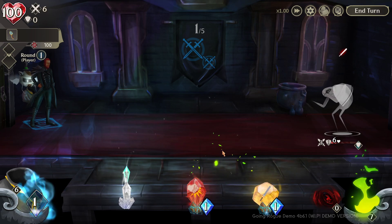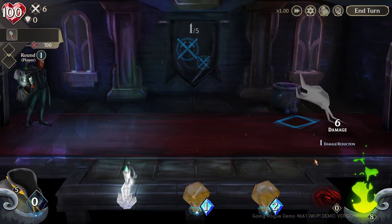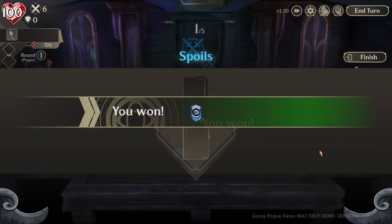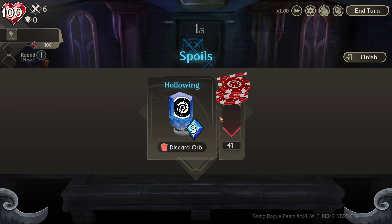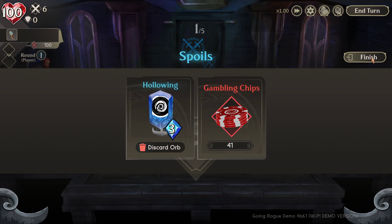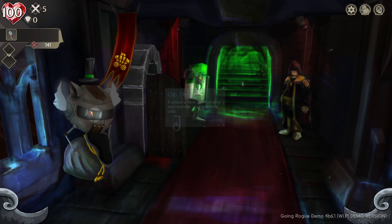I right-click to burn an orb for more mana, then attack again - and you're almost done. There we go. Now that they're down, I can use my captured gemstone to capture them - and now they're mine. We've captured the Hollowing. It adds this gem that costs three, adds 30 armor to a target, gives the Tank status, and we got some gambling chips - the currency of this game, which is pretty cool.